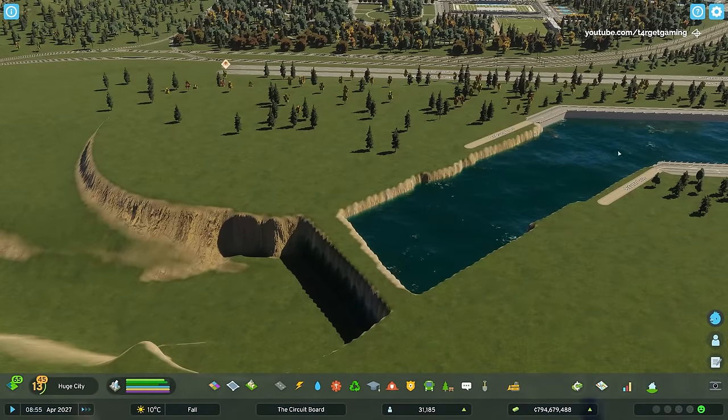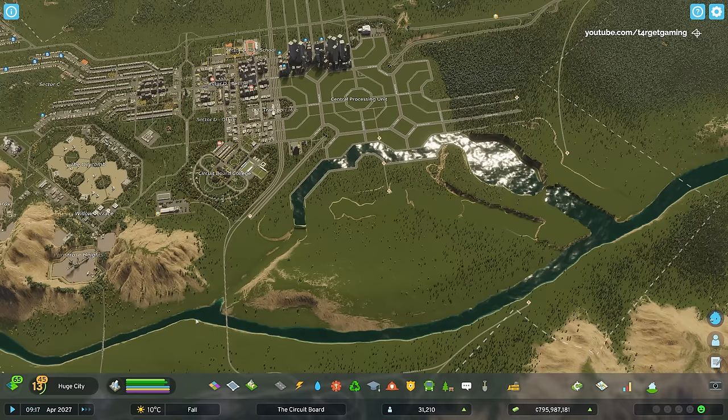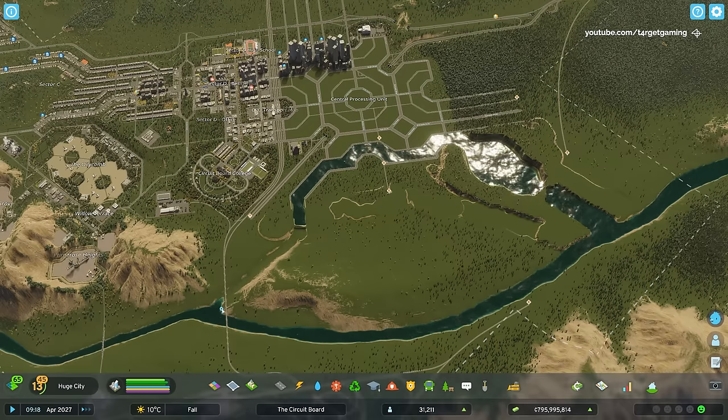After we do this, we will have a continuous canal that will originate from this river up top, go along the entire city, hug the downtown area, and merge to its original source at about over here, just as it was originally. So I think we have a plan, let's work on that.